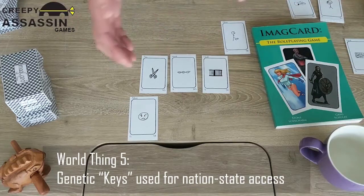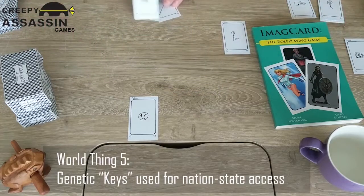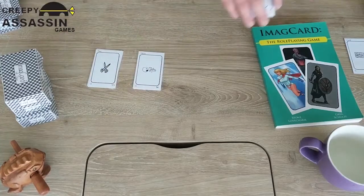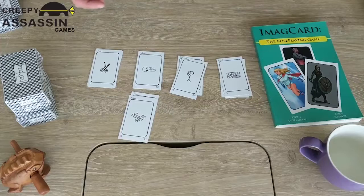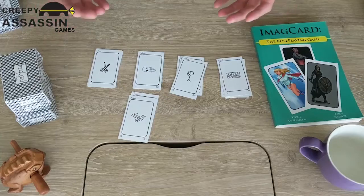Previously it could have been any kind of setting — medieval, modern day, futuristic — but now we're really getting down to it. It's now definitely a futuristic setting. These last two cards we can't figure anything out with, so we'll just discard those. So now we have built five different world things that we would write down in the information about this world. Then we'll build our mission, our specific situation, and our characters around this world that we've created. In just a few minutes you can create a brand new, pretty fully fleshed-out world.